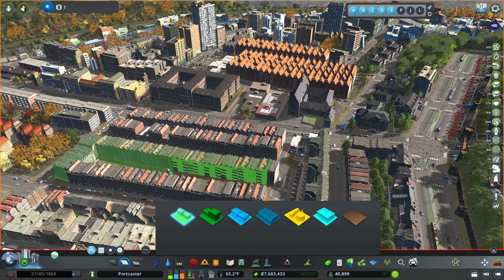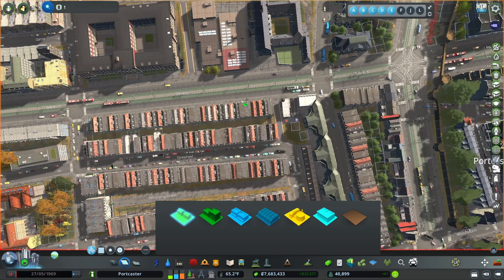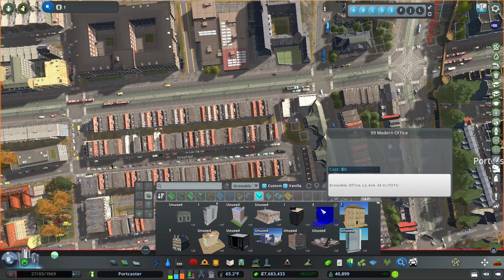I can also place assets without even having to zone. If you notice here, I haven't zoned these areas but they are functioning just perfectly. And that's thanks to the Find It mod.